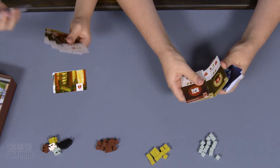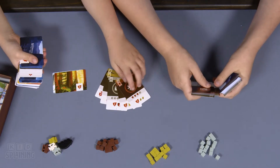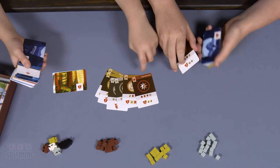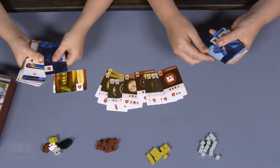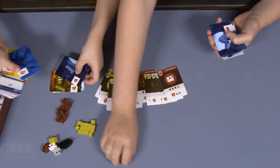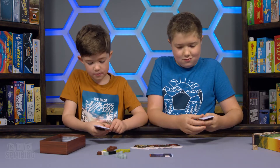There are a bunch of badges - badge thingies. This one is a first aid badge, cartography. Those are pretty cool. I think those symbols at the top are for what you get. This is so awesome.